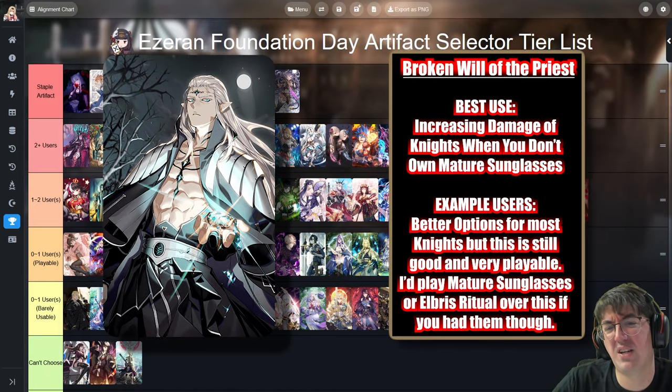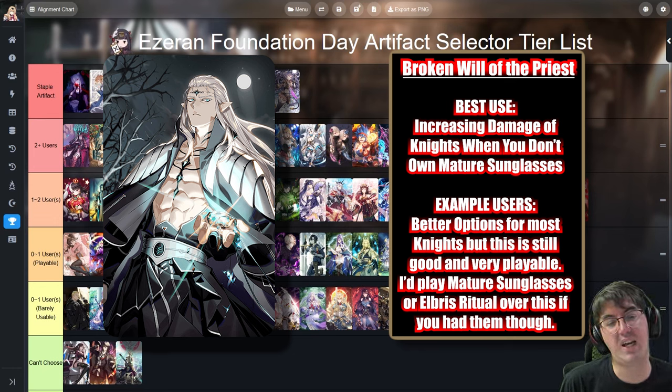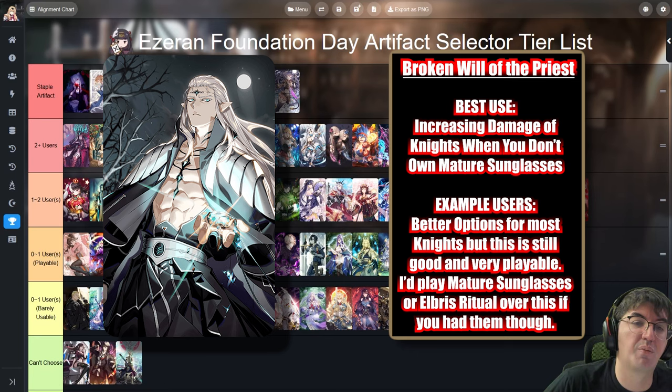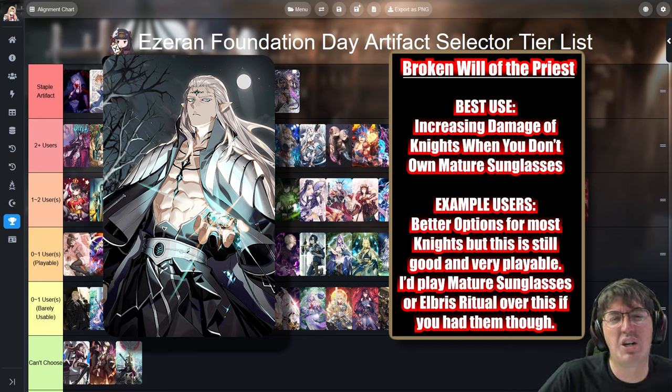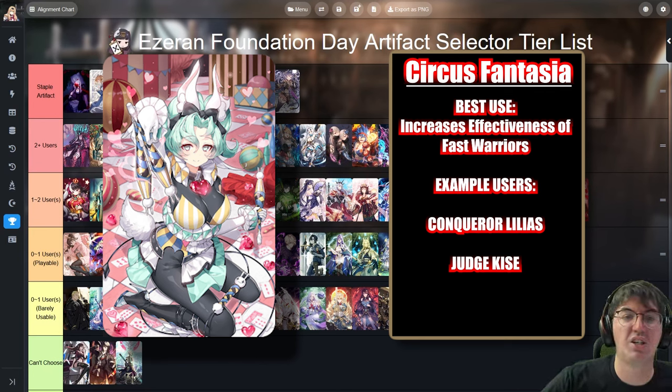Broken Will of the Priest is the budget non-limited version of Mature Sunglasses — if you have a Knight trying to do a lot of damage, it's a pretty good option. That said, most characters that can take advantage of Broken Will of the Priest can also take advantage of Elbrus Ritual Sword, so if you don't have Mature Sunglasses, Elbrus might end up being better. Circus Fantasia has two notable users — Conqueror Lilius and Judge Kisei — both decently powerful in the PvP meta. If you have either of those characters and want to play them, Circus Fantasia is a very good option.